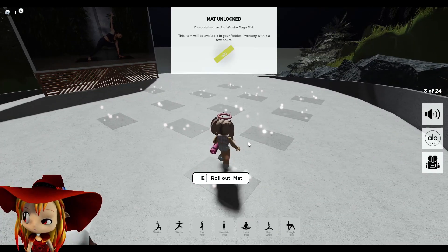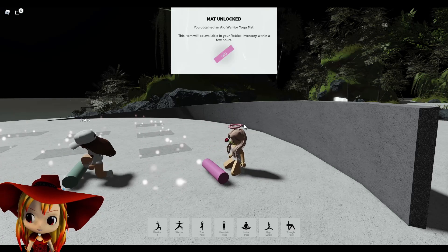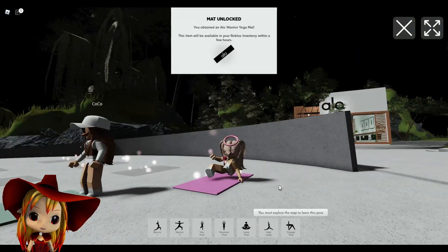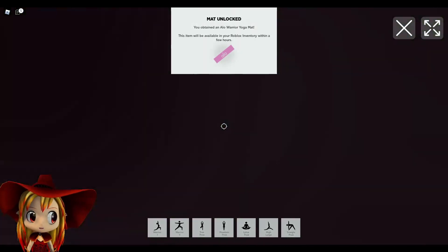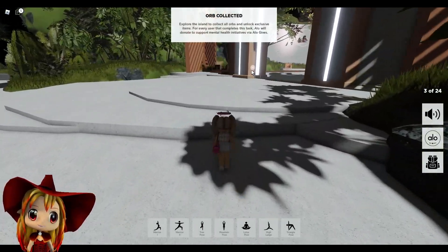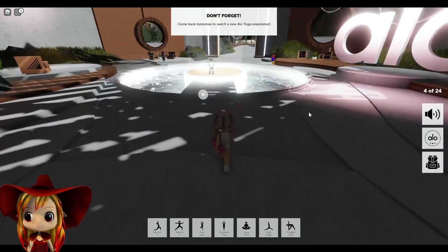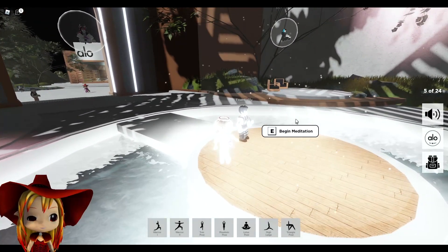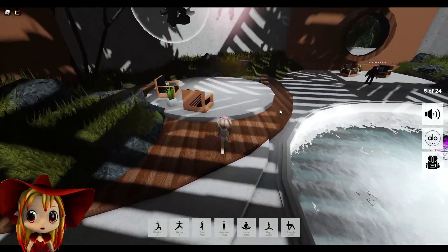Look at this — you can actually do yoga! I'm rolling out my mat, look at this. Yes, I'm so good at yoga! Okay, there's an orb right there. You basically need to get 24 of the orbs total. There's another one here — and there's a meditation prompt but I'm not going to meditate, I'm chill enough, thank you very much.